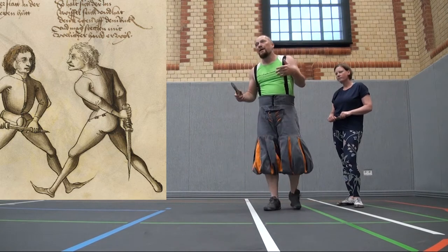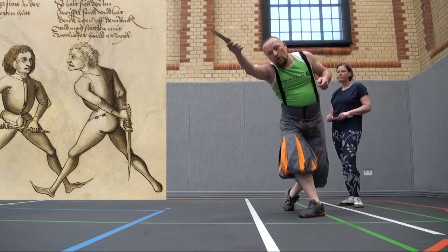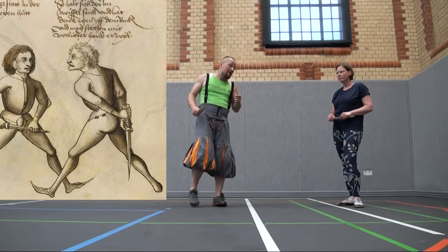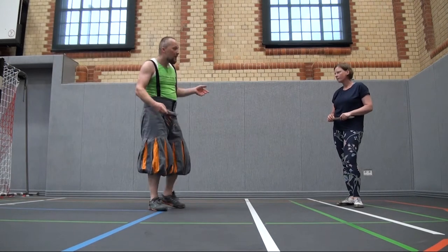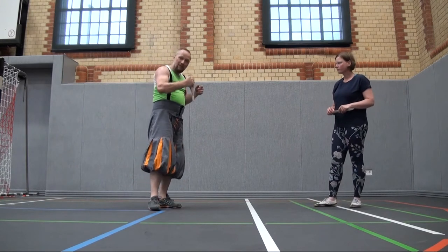You remember in the last play we had an attack on the right side with the right arm. Now we have an attack on the right side with the left arm. Inga responds to this by taking it out with the ice pick grip.